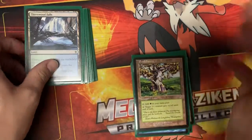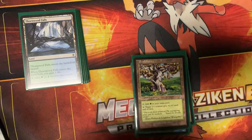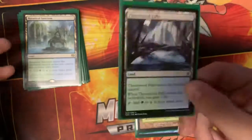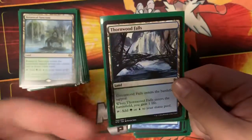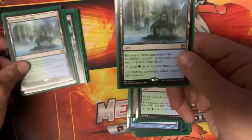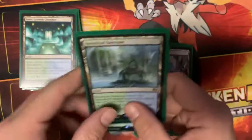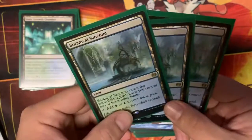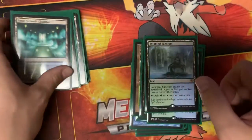The mana base needs work. I need the fetch lands — specifically the green fetch lands — and I still need Breeding Pools. Thornwood Falls enters tapped, which is not good; it needs to be replaced with a Breeding Pool or a fetch land. We do have Botanical Sanctums, which are pretty decent. When we finish the deck I'll probably run four Misty Rainforest or Windswept Heath, four Botanical Sanctums, and four Breeding Pools.